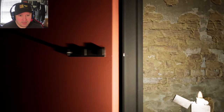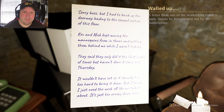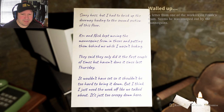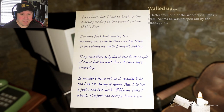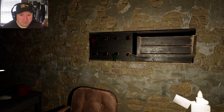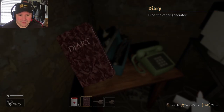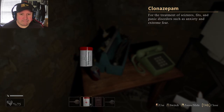We're gonna close this and lock it. Sorry boss, but I had to brick up the doorway leading to the second section of this floor. Kevin and Nick kept moving the mannequins from in there and putting them behind me while I wasn't looking. They said they only did it the first couple of times, but haven't done it since last Thursday. It wouldn't have set, so it shouldn't be too hard to bring it down. But I think I just need the week off like we talked about — it is just too creepy down here. TV room! Hold on, it's a pan. Why do I feel like I'm gonna need that?